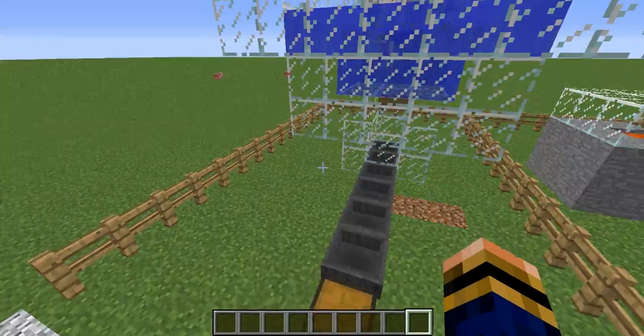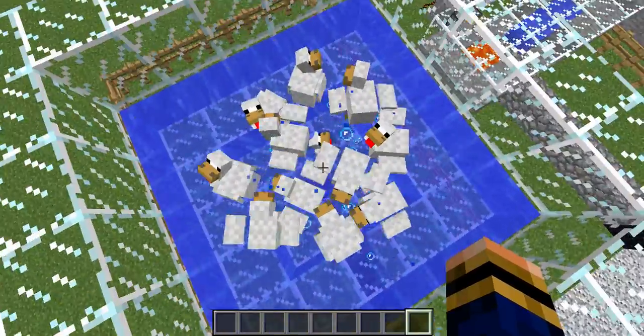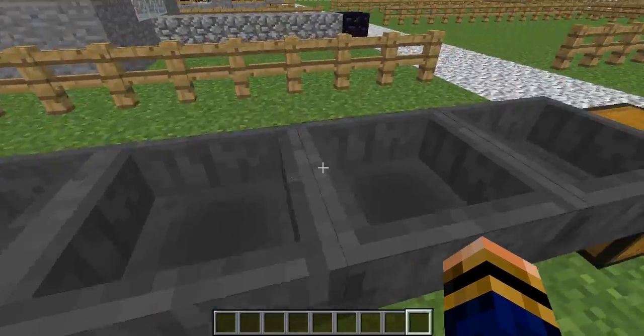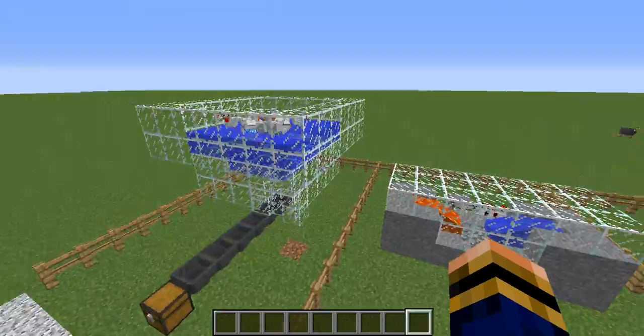Let's see how the egg one is doing — any eggs yet? No. This one simply works by having all the water going towards the center, which means all the eggs get pushed towards the center, which then goes down using the sign, which then goes into the hoppers, and the hoppers go along and into the chest. It's a very useful and also very simple design.